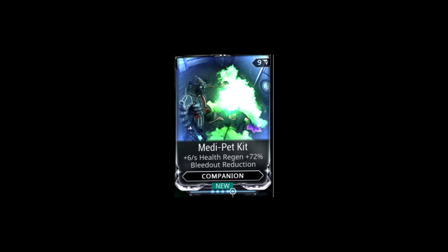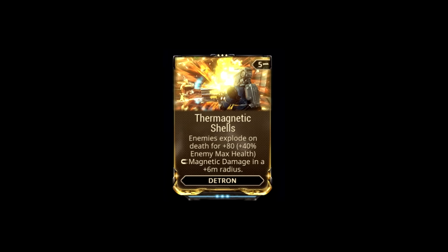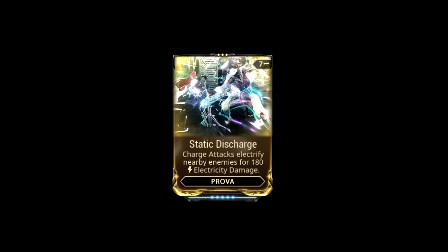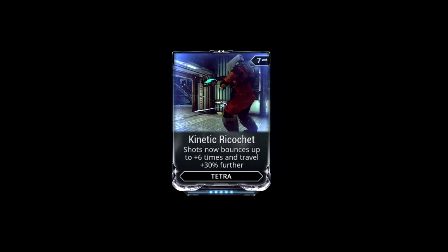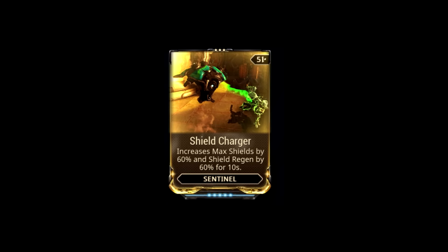There are also six new mods that these enemies can drop, though with pretty low drop chances. The Medipet Kit regenerates 6 health per second and gives 72% bleedout reduction to Kubrows and Kavats. Magnetic Shells work like Acid Shells for the Detron — killing an enemy causes them to explode for 80% damage plus 40% of that enemy's max health as magnetic damage in a 6-meter radius. Static Discharge is a Prova-exclusive mod causing charge attacks to zap nearby enemies for 180% electricity damage. Pain Threshold gives 160% faster stagger recovery. A Tetra and Prisma Tetra exclusive makes shots travel 30% further and bounce up to 6 times. Finally, Shield Charger is a Sentinel mod that boosts shields by 60% and shield regen by 60% for 10 seconds.